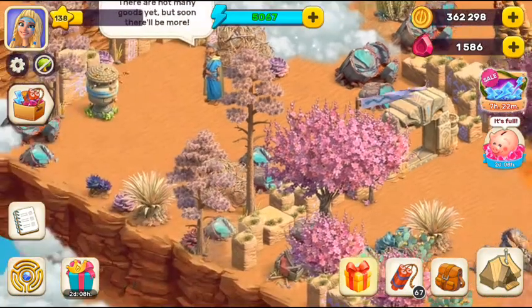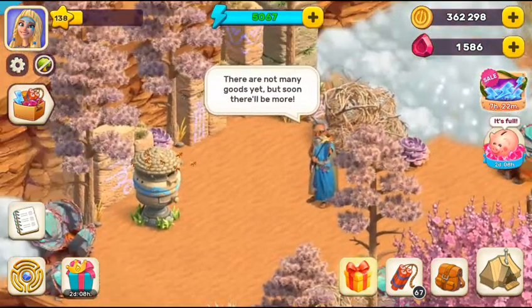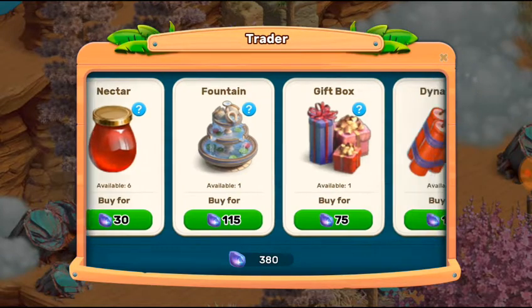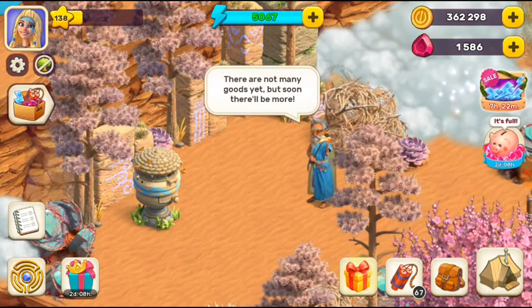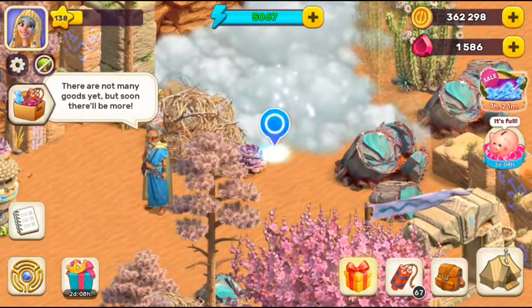That's the third tip. For another tip, click on the old man and go to the Energy Trader. You can get 60 energy from here. For that you need 380 blue gems. To get blue gems, just do the Opal Hunt — you get blue gems from the Opal Hunt.